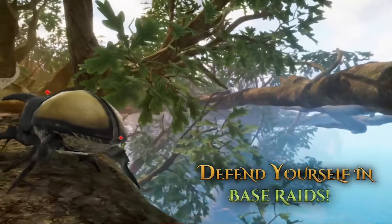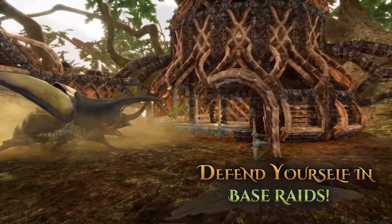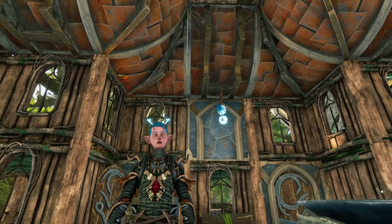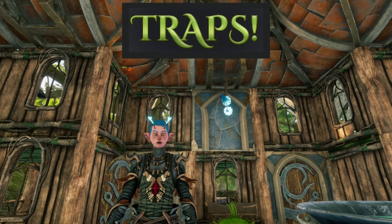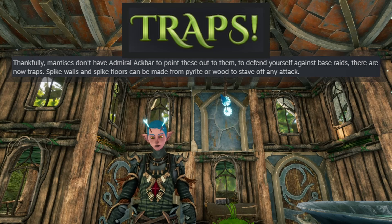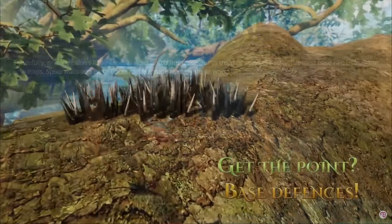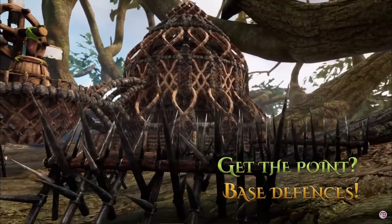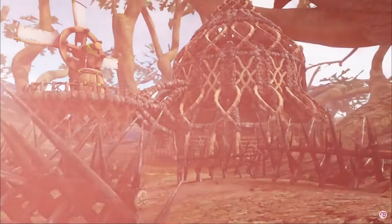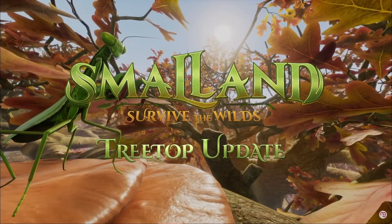Apparently the praying mantis have eggs that you can steal. Mantis, you're safe with me — you can keep those bad boys. I do not want that. Along with the base raids, they have a traps section. Thankfully, mantis don't have Admiral Ackbar to point these out to them. To defend yourself against these base raids, there are now traps — spike walls and spike floors — made from pyrite or wood to stave off any attack.